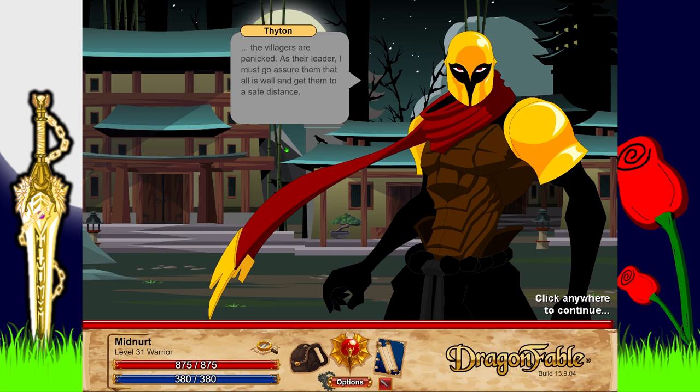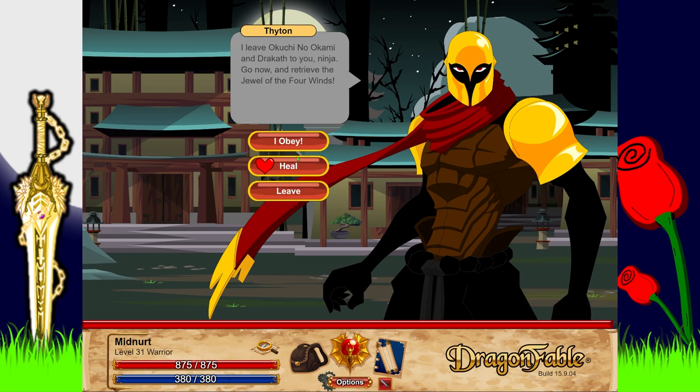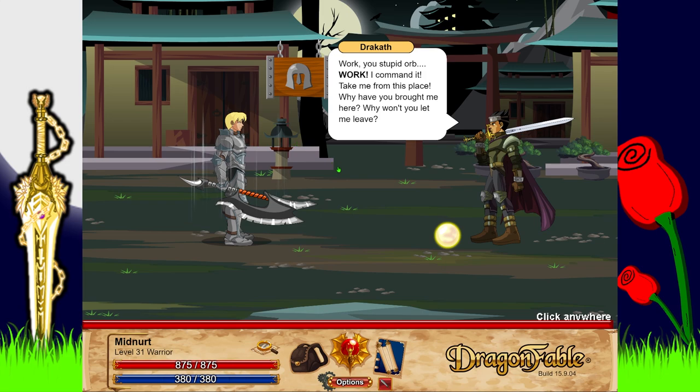As their leader I must go and assure them that all is well and get them to a safe distance. I leave Kuchi no Kami and Dracath to you, ninja. Go now and retrieve the Jewel of Four Winds. I note that playing both the ninja and the pirate for this section of the game would have made sense - they share this arc.